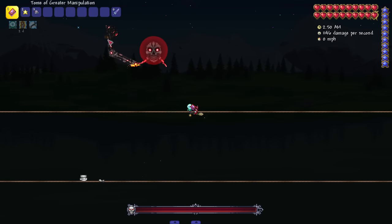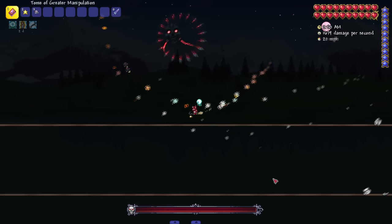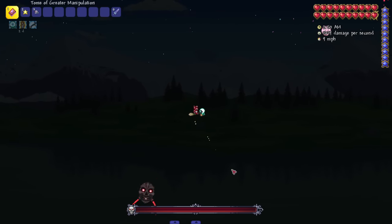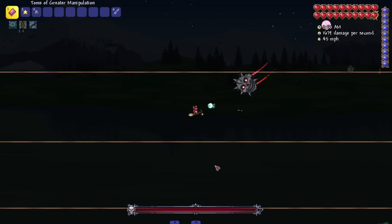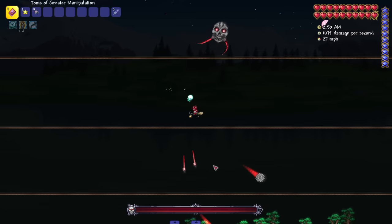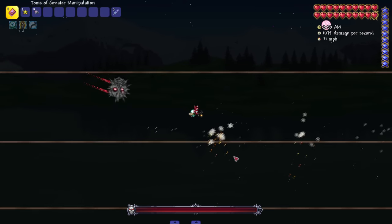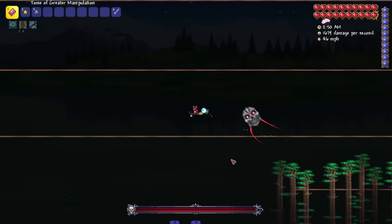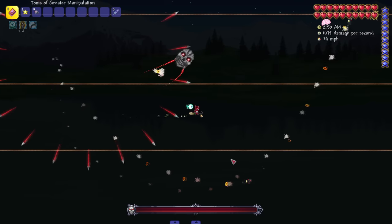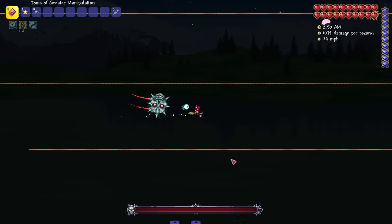Now it's just his head — he's shooting out little homing missiles, just like the expert mode version. There are those laser beams I was talking about. He shoots out those homing skulls like Skeletron does in expert mode. He's pretty much using all the attacks that his hands had, which is cool — shooting out saw blades and bombs.